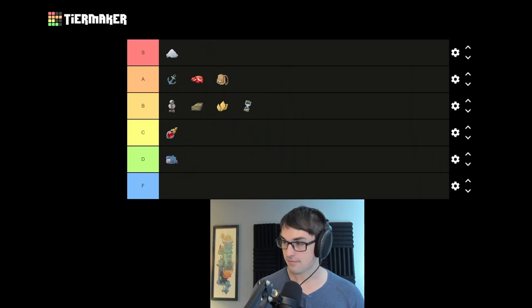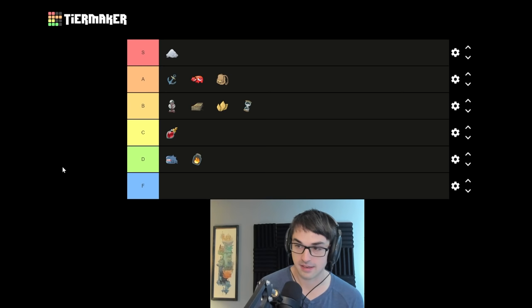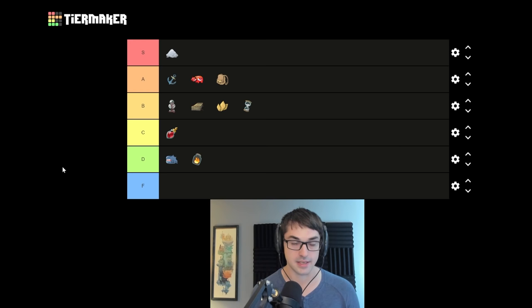Bottled Flame I'm giving D tier. It's often a relic you find when you'd much rather have found just about anything else. Guaranteeing an attack on turn one is sometimes helpful — there are a few attacks that go really well with this, like Clothesline, Uppercut, Doom and Gloom, any attacks that draw cards. But a lot of the time I find myself outright skipping this relic, or preferably taking the blue key.